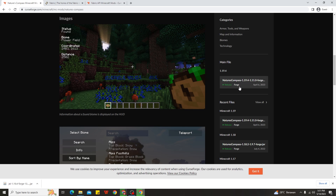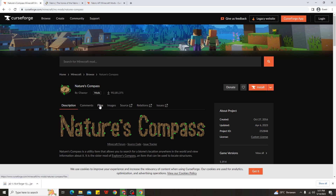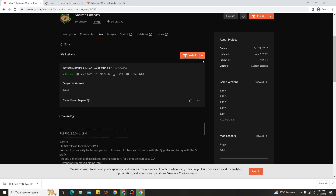To get the correct Fabric version file, scroll up and click on the 'Files' tab. You can see the Fabric version for 1.19.4 listed there, with about 16,700 downloads. Go ahead and choose the Fabric version file, click on it, then click the download button — same process as before — and download the file.